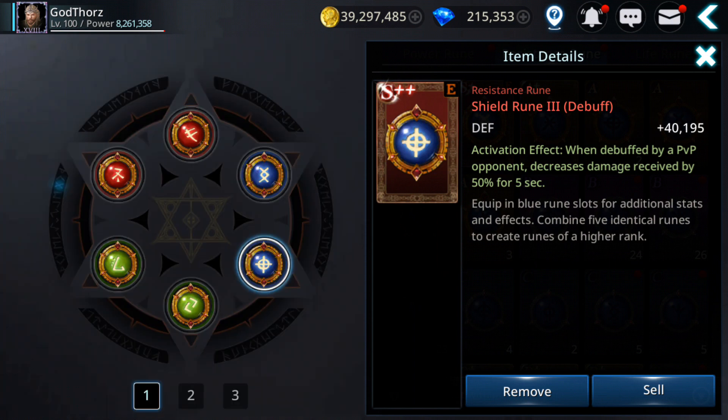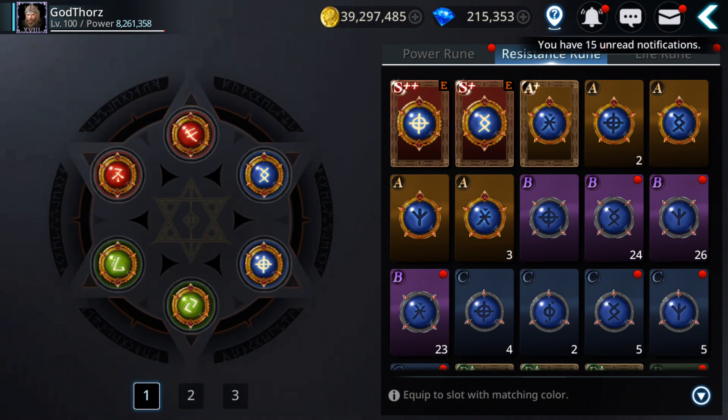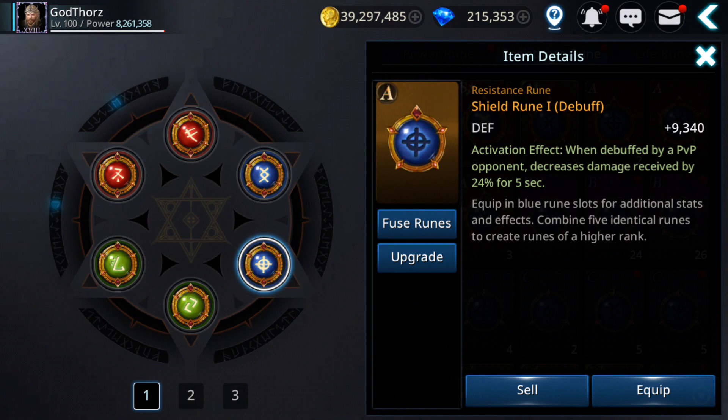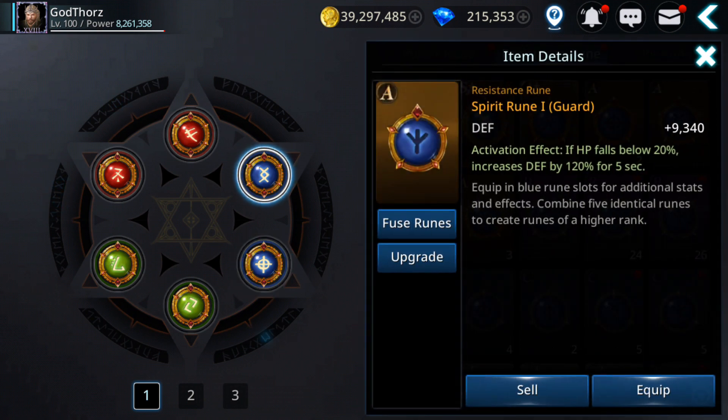Another defense rune I have equipped: 'when debuffed by a PvP opponent, decrease damage received by 50%.' So if your enemy debuffs you, the damage you receive is reduced by 50% — that's a lot. They do half the damage, which is very useful.